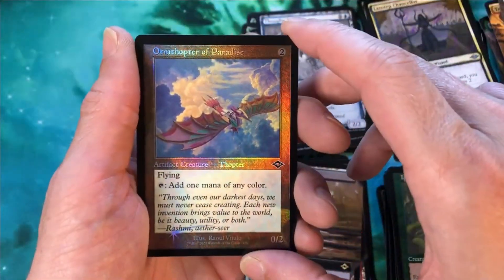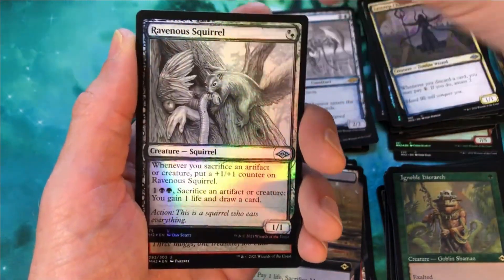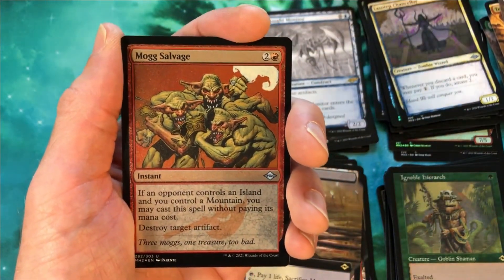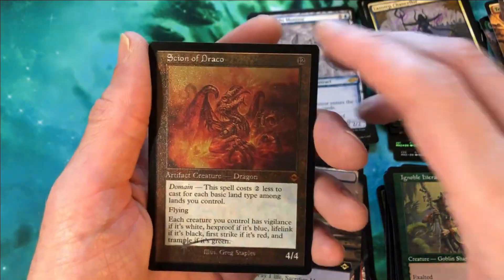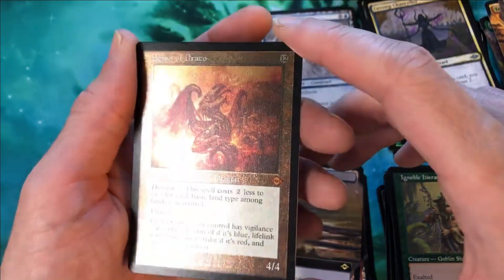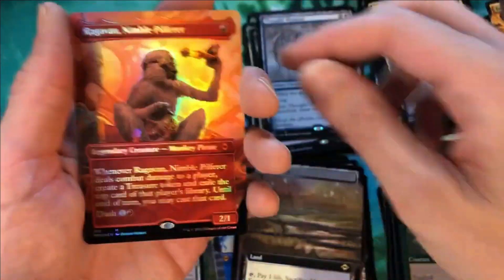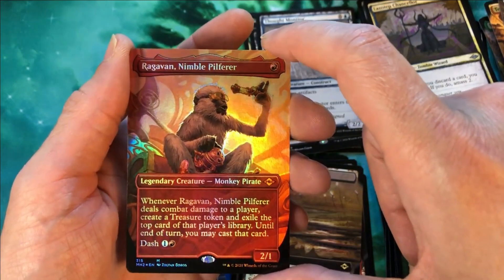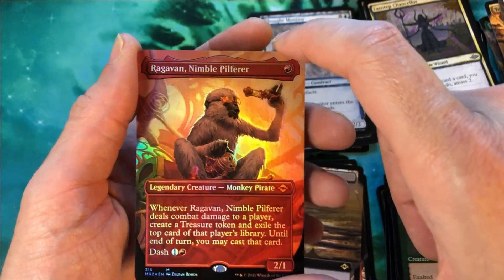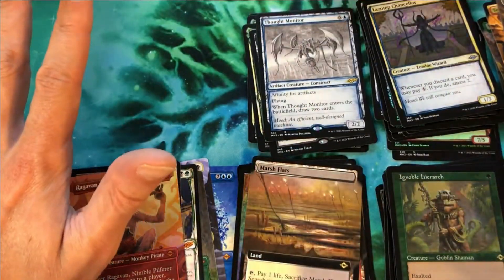Ornithopter of Paradise foil, Ravenous Squirrel, Mox Amber salvage etched, Scion of Draco etched retro frame — really, really cool — that's mythic number five. And we're gonna round out the box with... oh my god. Stop it. What a box — are you kidding me? Ragavan, Nimble Pilferer — borderless foil. This box. Let me take a second here.